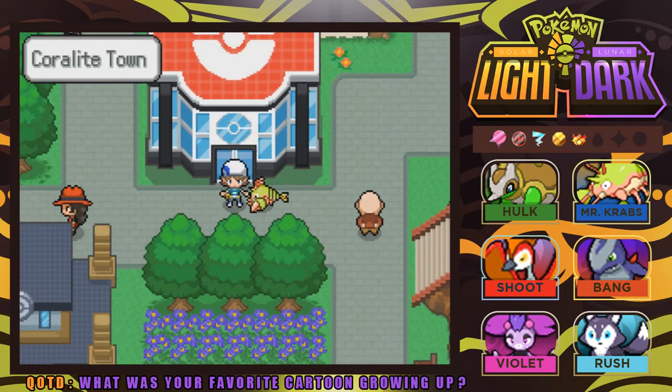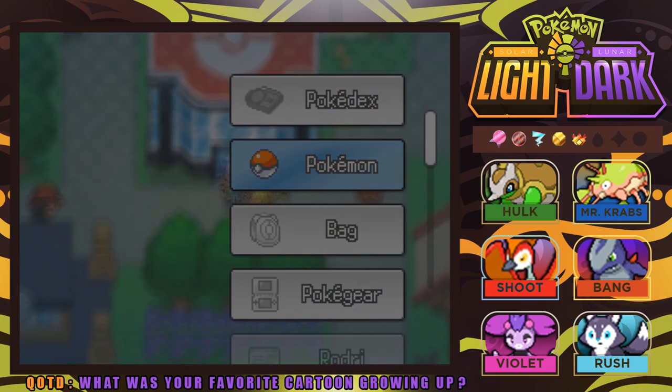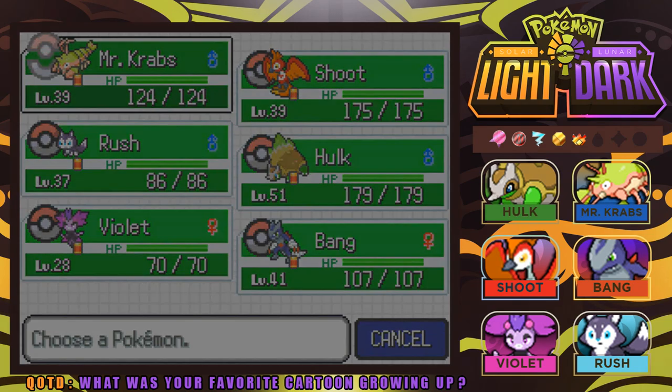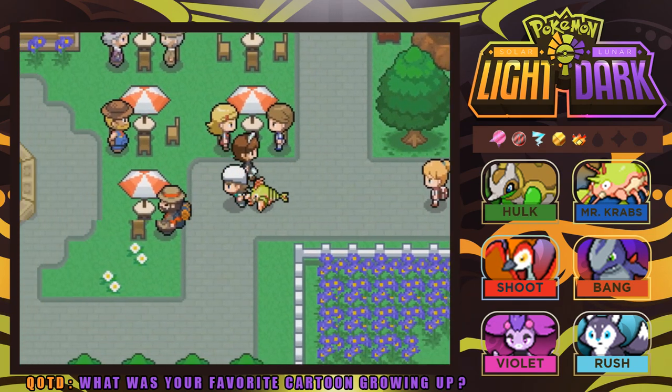Hello there, my Pro Banditos, and welcome back to Let's Play Pokemon Solar Light and Lunar Dark. I'm Brodry. Last time we made our way here to Coralight Town and we found a shiny Pokemon that we nicknamed Mr. Krabs. I've gone ahead and rearranged our team — Mr. Krabs up front — and taught some of our Pokemon some new moves which you'll be seeing in our battles.